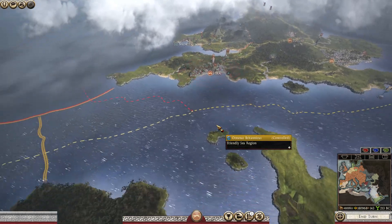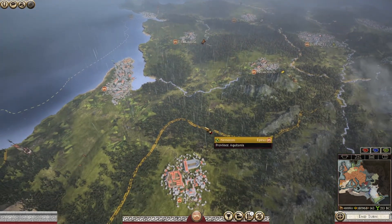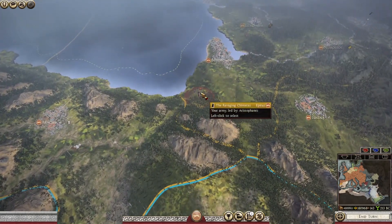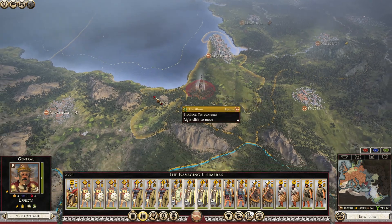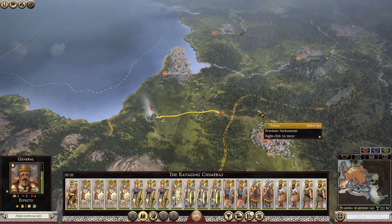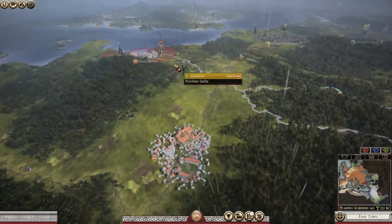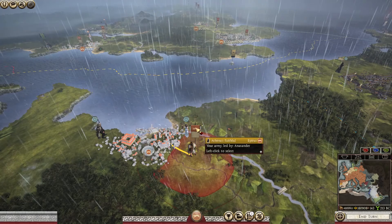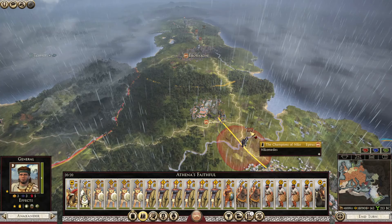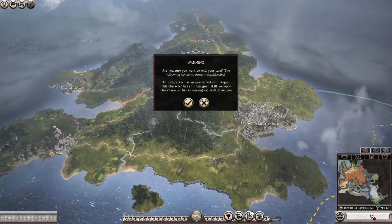I don't think there's anything else I really can do here. We've got this army kind of stood around doing not much in particular. My instinct is I think we're just going to bring him over here. You've got this army up here but I don't think he's really needed over here. I think that's about all we could do this turn — just going to go for an end turn.